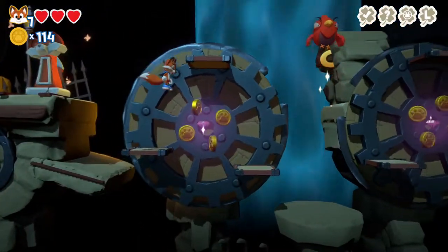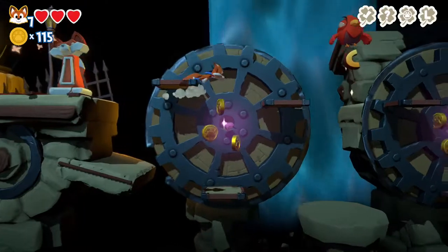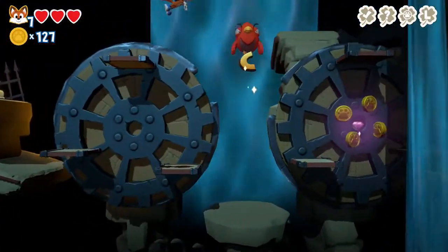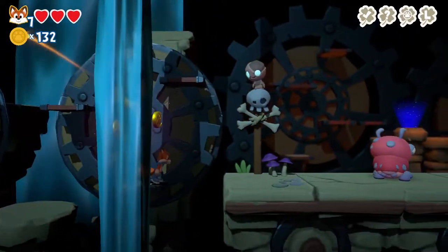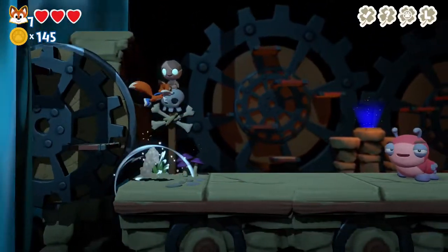The levels within each world are quite open and some have side objectives. While the main goal of each level is to get the four-leaf clover at the end, there are little missions you can do - like herding chickens into a chicken coop, for instance - which give you more coins or might even reveal a letter.